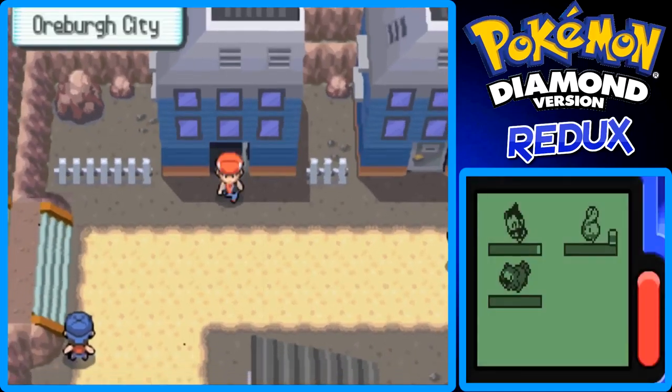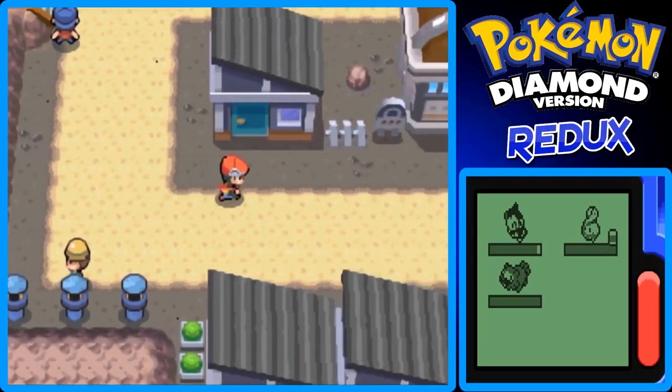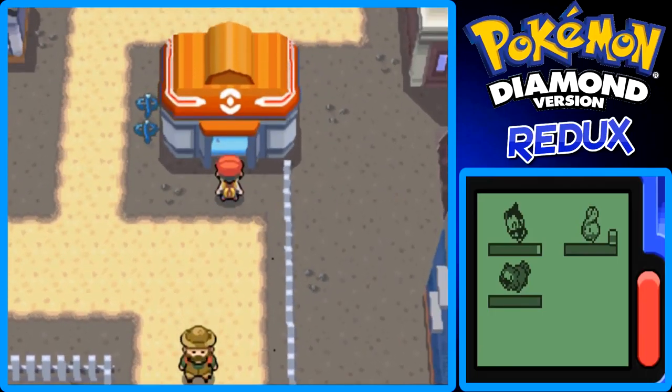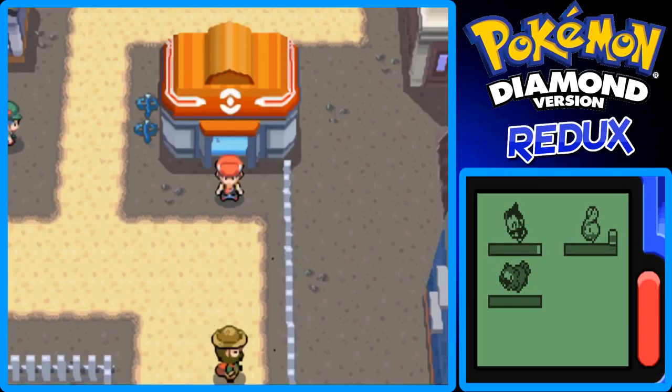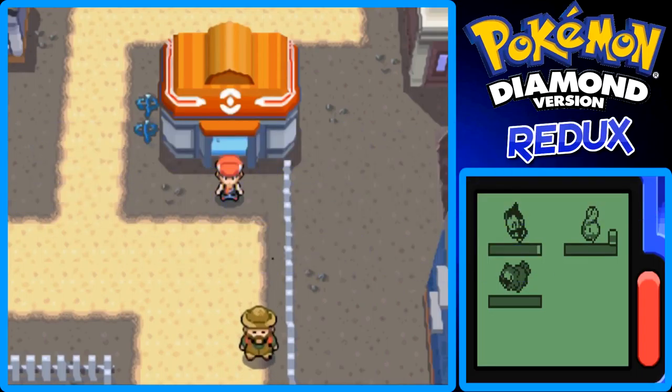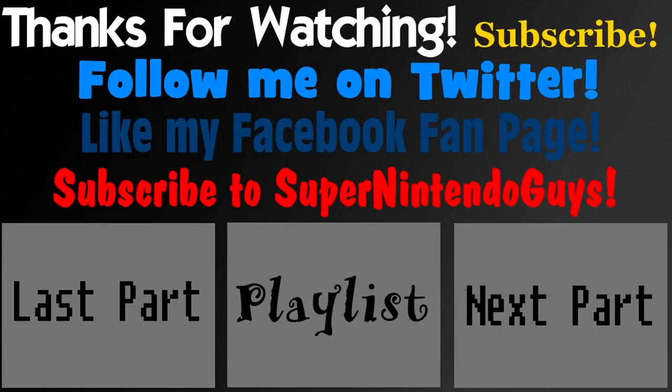That's all I want to show off in Oreburgh City. I'm going to cut the part right here. In the next part of my Pokemon Diamond Redux walkthrough guide, we will take on the gym. It'll be a short part — I know this part was very long, but the next part will just be the gym and it'll be very short. This has been Johnny again — goodbye, and I hope to see you guys in the next part of my Pokemon Diamond Redux walkthrough guide.